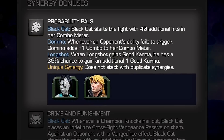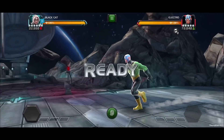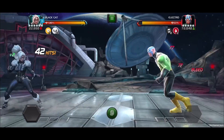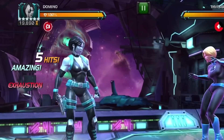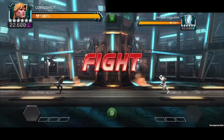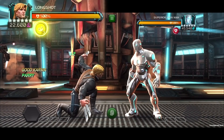Probability Pals: with Domino or Longshot on the team, Black Cat starts the fight with 40 additional hits in her combo meter, giving you access to that ability accuracy reduction right out of the gate. With Domino, whenever an opponent's ability fails to trigger, she'll add one to her combo meter. With Longshot, when he gains good karma, he has a 25% chance to gain an additional good karma.